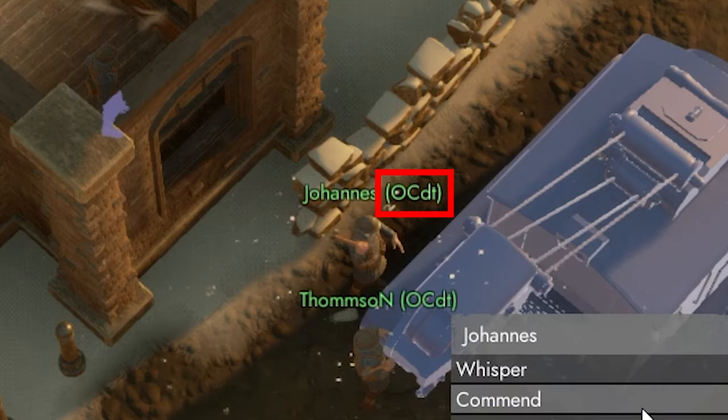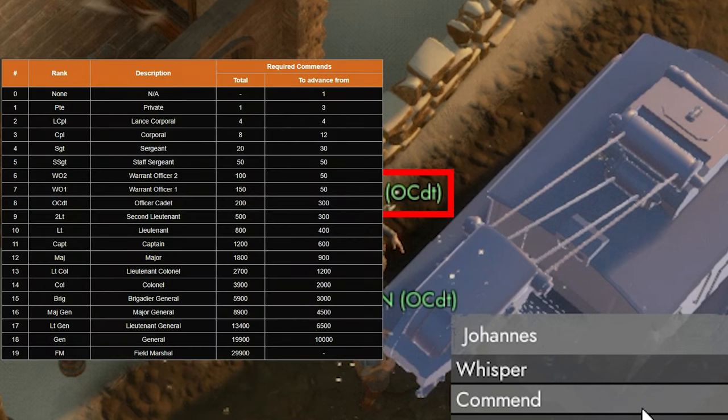The rank beside your name gives other players an indication of how seasoned you are in this game. That rank goes up when players give you the required number of commends to rank up, so doing good deeds and earning commends will give you higher ranks. The rank doesn't actually provide any functional value other than bragging rights. The best and most reliable way to earn commends is by making logistics deliveries to frontline bases.